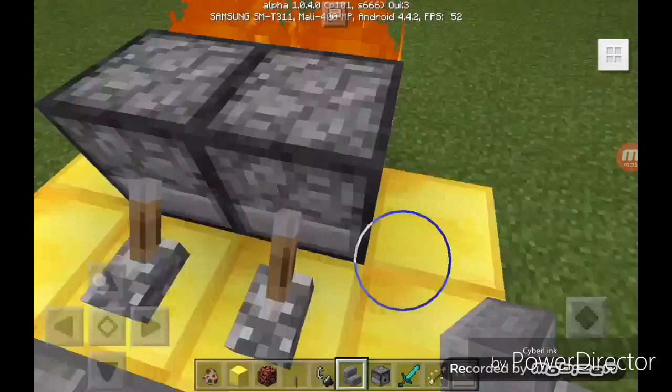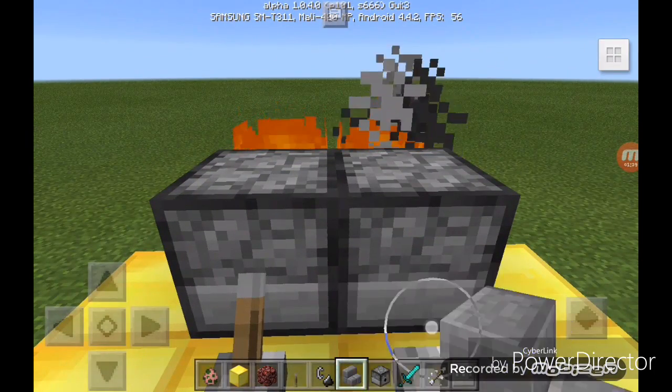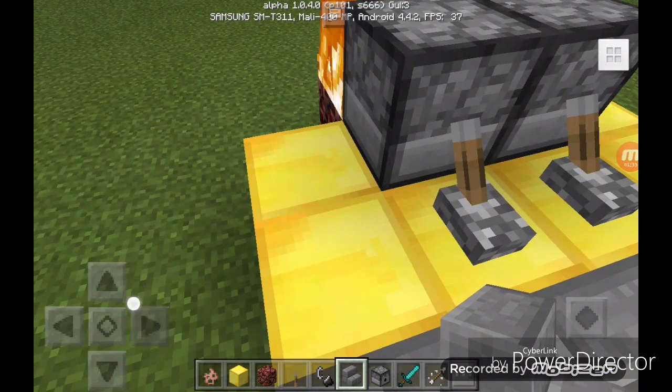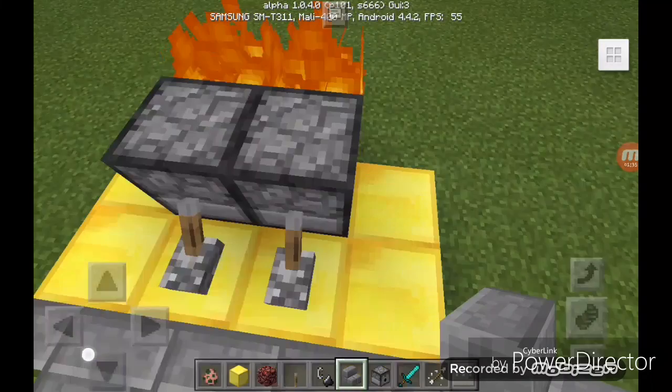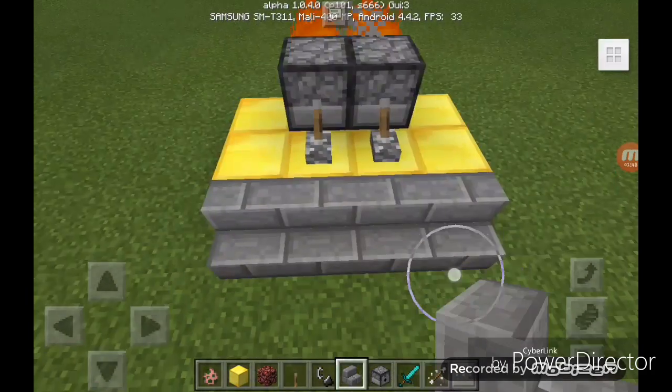Because when you shoot from here you cannot see where you are shooting properly, so you have to place two more blocks to view the target. Now fill the dispenser with some arrows.